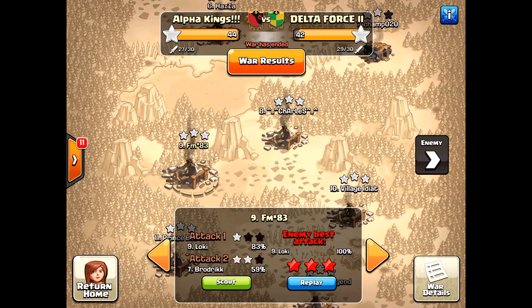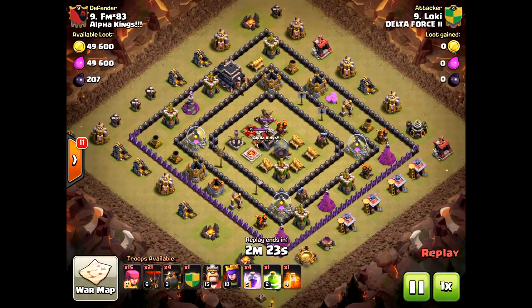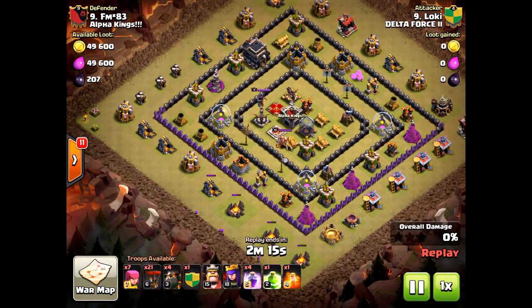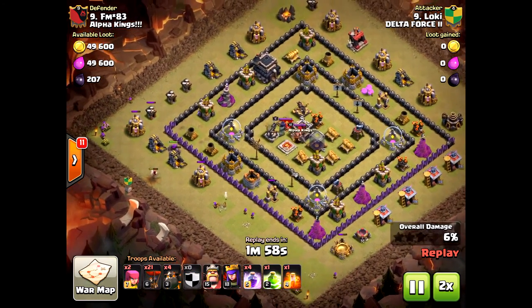Their attackers had great attacks on us but weren't quite as good as Alpha Kings — we won by two. I got a three-star on a Town Hall 10 and should have gotten one on a Town Hall 11 but it didn't happen. Anyway, this is another La Loon strategy — not max defenses at all. I wanted to show what the average player faces; this is what a lot of bases look like.